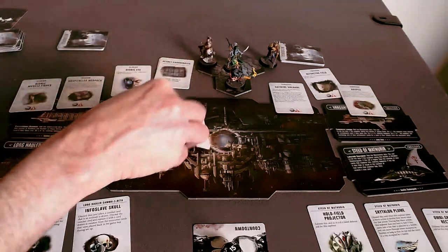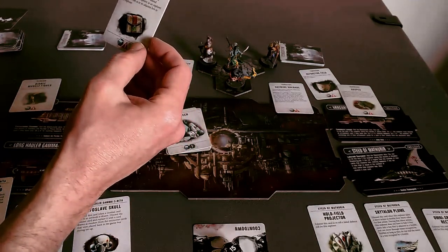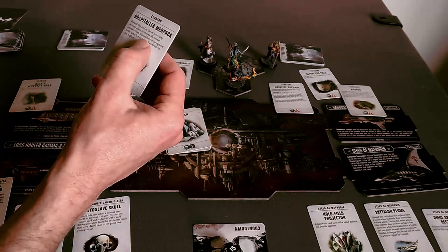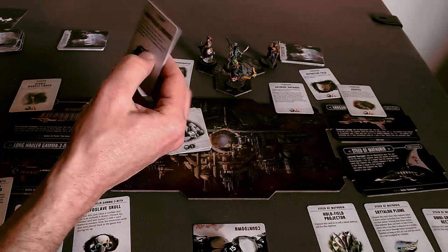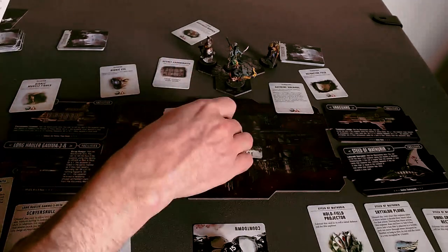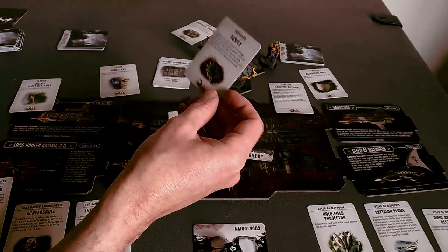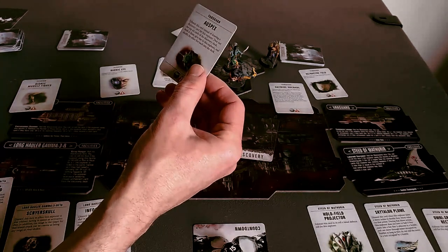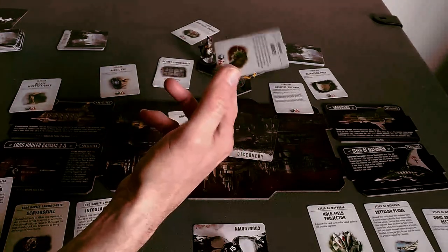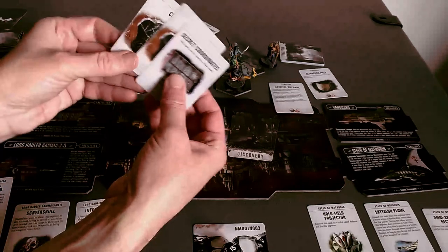I'm going to take a Med Pack, because these Grievous Wounds are just annoying to me. Discard this card on the Recovery Step or Event Phase to remove all Wound Counters from this Explorer — that's one. And I think the Auspex could be really good. It's two, so a bit expensive, but I think it's worth it — you can exhaust it, so it lasts. One, two... And the reason that's appealing right now is because I have three Clue cards.